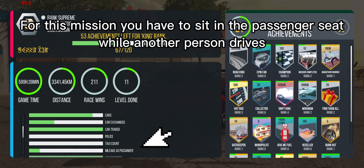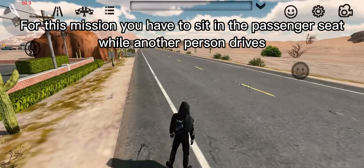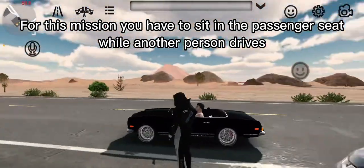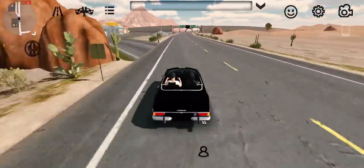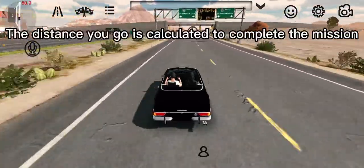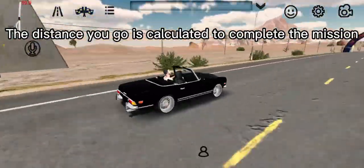For this mission, you have to sit in the passenger seat while another person drives. The distance you travel is calculated to complete the mission.